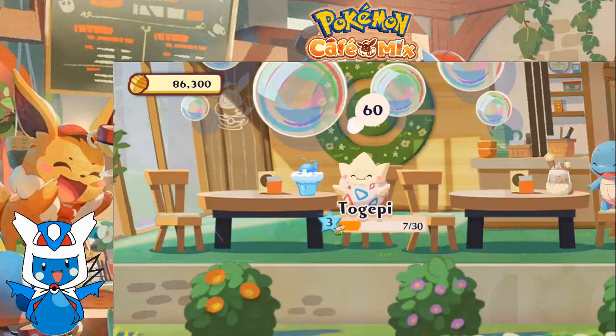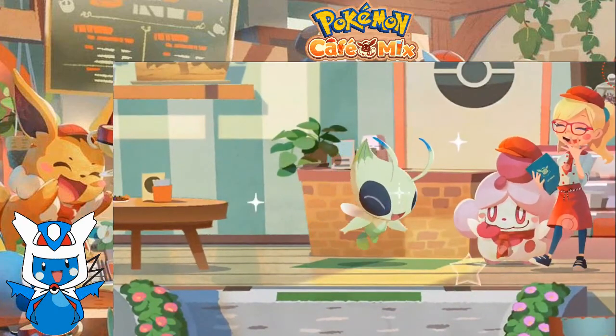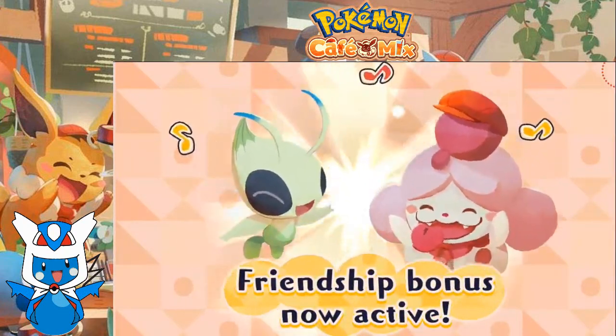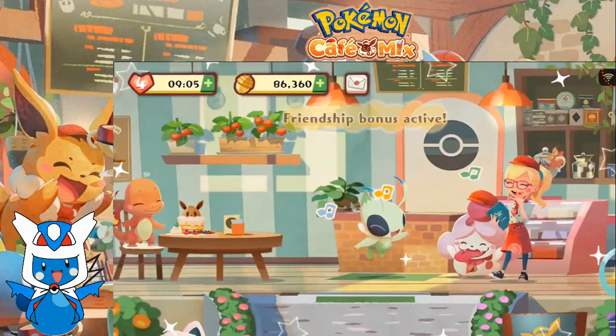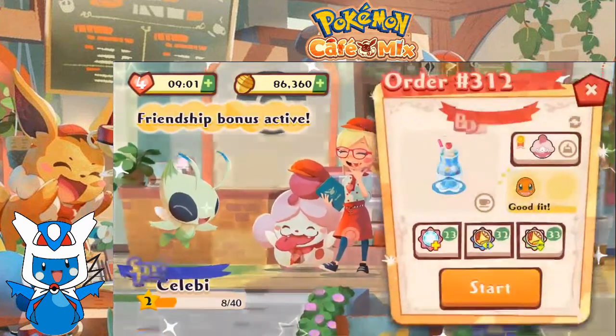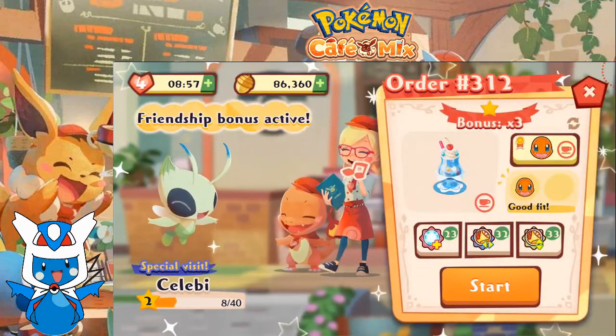Not even bad. With that we got a friendship bonus active with Celebi. Order 312 — Celebi wants some soda, Charmander. Let's make it happen.